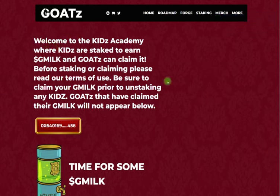Welcome to Kids Academy, where kids are staked to earn G-Milk and GOATS can claim it. Before staking or claiming, make sure you read our terms and conditions. Please be sure to claim any G-Milk prior to unstaking your kids. And last but not least, GOATS have the ability to claim G-Milk outright, but any GOATS that have already claimed it will not appear below.